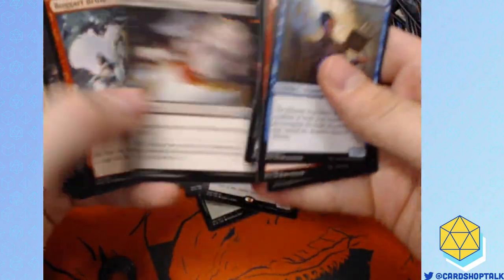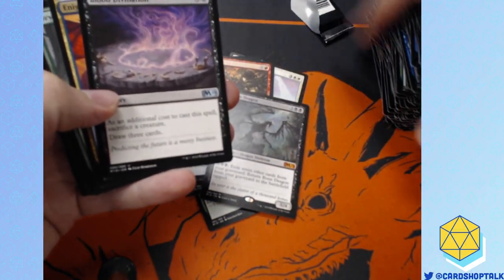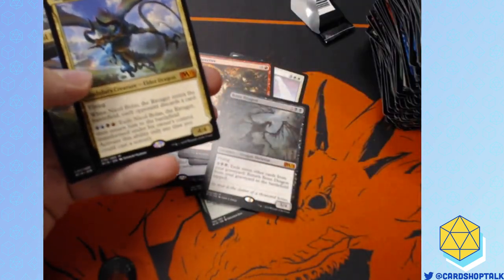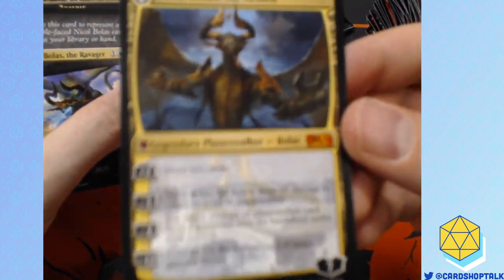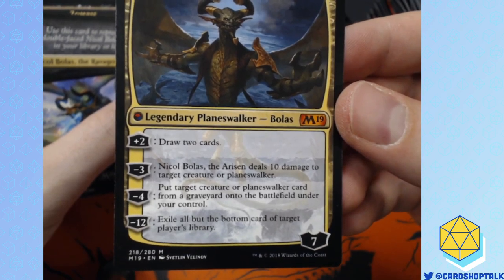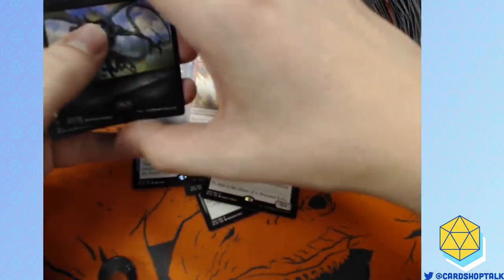Don't forget to follow the page because we open lots of stuff on stream. Nicol Bolas! Look, he flips into this guy. It's so good — it only costs 8 mana.